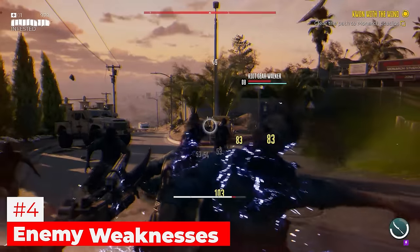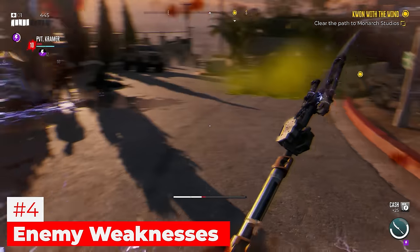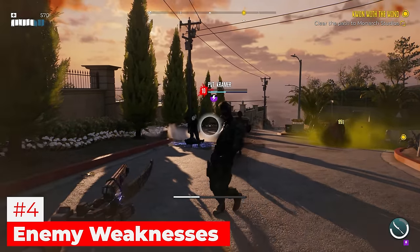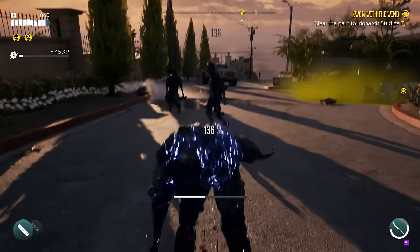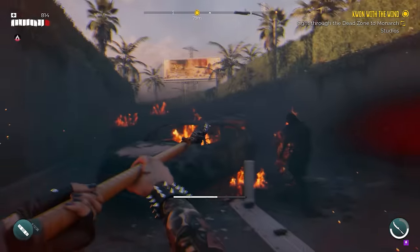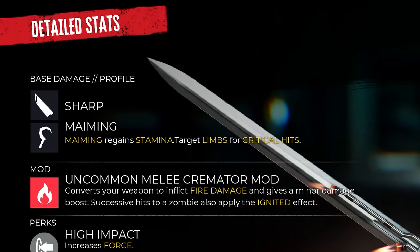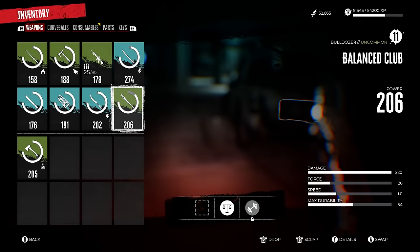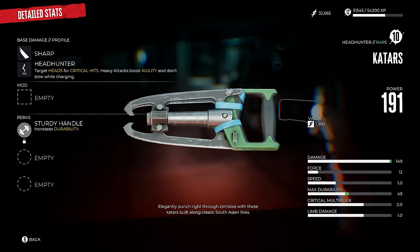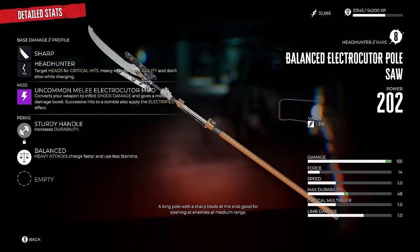Mistake number four is using any weapon whenever without considering enemy matchups. There are a lot of different weapons and many correspond to certain enemies, dealing a lot more damage to specific ones. Enemies have weaknesses to different element types and damage types. For example, the claymore sword has a sharp base damage profile, the club has a blunt base damage profile, and several other weapons are also sharp.